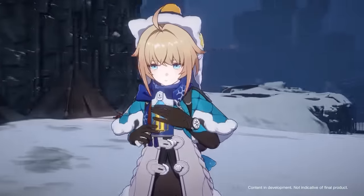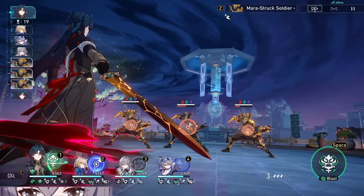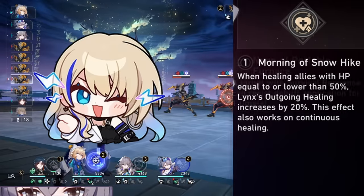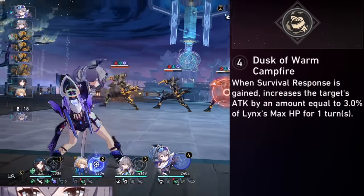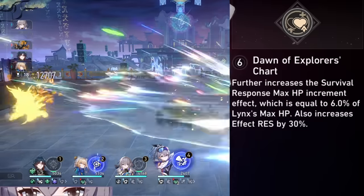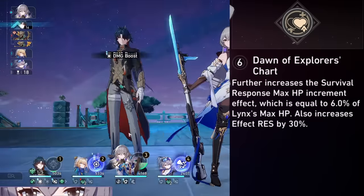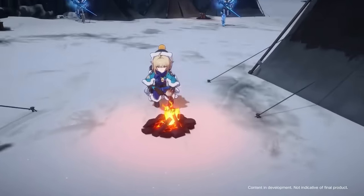Lastly, I want to go over her pull value and Eidolons. Lynx has really good Eidolons I would highly recommend. E1 allows Lynx to have increased outgoing healing for allies who have 50% or less health, which is awesome for clutch moments. E2 is awesome for an ally avoiding a debuff with Survival Response active, since it allows one debuff to be resisted. E4 is good for buffing up whoever has Survival Response, as 3% of Lynx's max HP will be converted to increased attack for that ally. Her E6 boosts the max HP of an ally with Survival Response by an additional 6% of Lynx's health and increases her effect resistance by 30%, which allows Broken Keel to automatically activate and is also great for outgoing healing with Perfect Timing. Overall, her Eidolons are awesome for more utility.